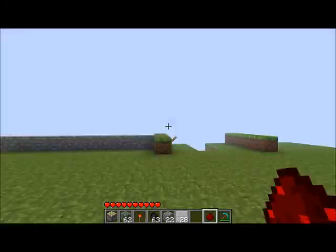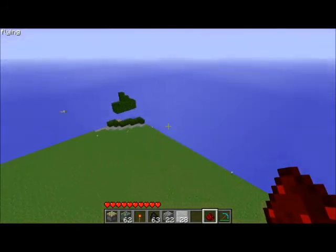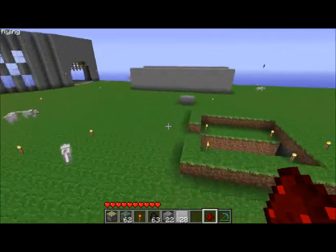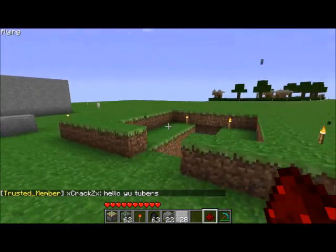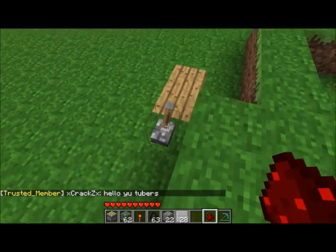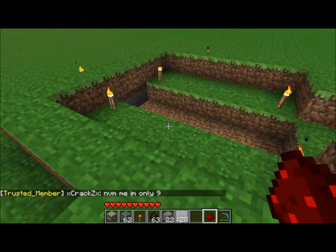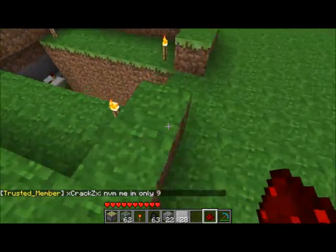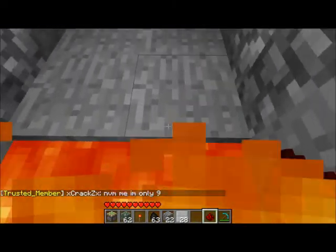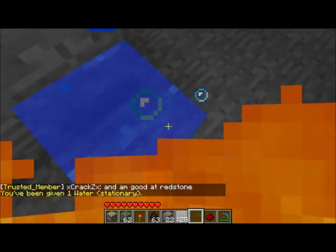Somebody else wanted to show something — not exactly sure what it is, so I'm just gonna fly around and find it. Here it is. Oh yeah, it's a trap. That's not supposed to be open right now — that's what it's supposed to be looking like. I would've used a pressure plate myself, but that works too. That magic opens and — oh no! No lava. There we go.